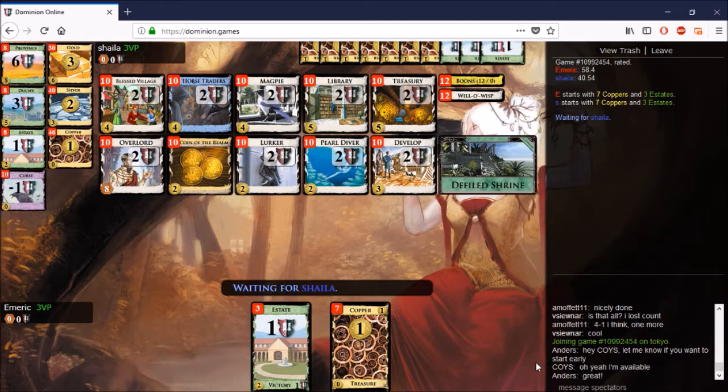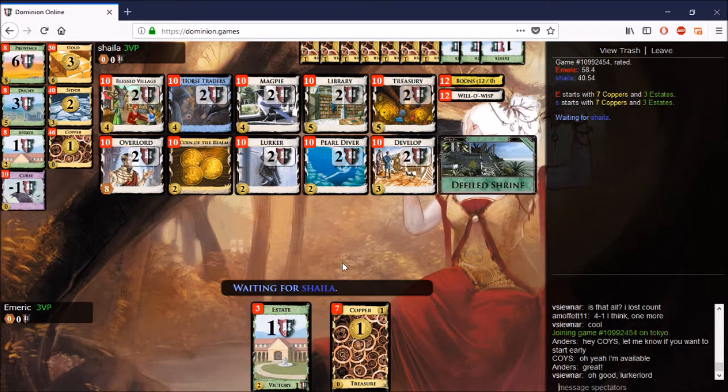Outside of these two cards, what else is there? There's Magpie, which is nice. Trashing is limited. Develop is there. I would like to trash a little bit, but it's unclear to me how to open here. I have some idea of what I want to do — just how to build is the tricky part.